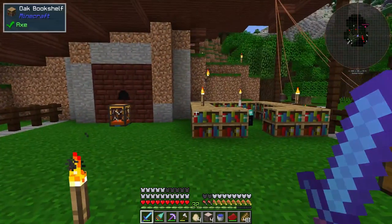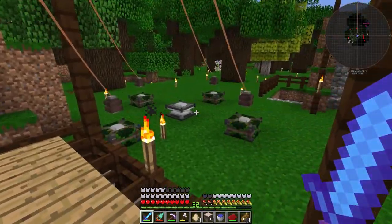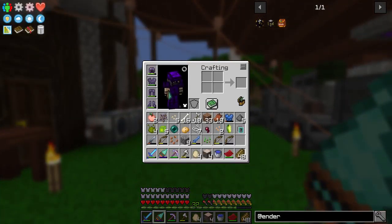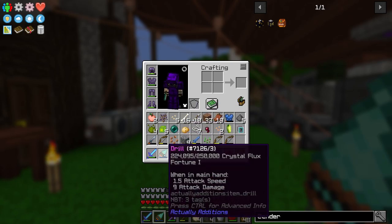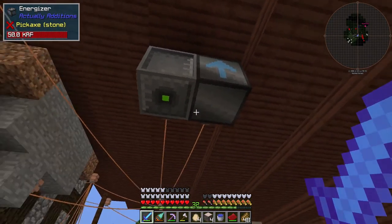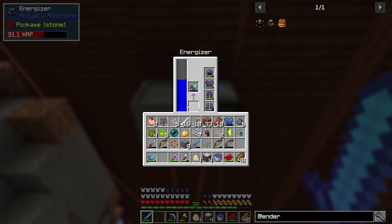In the last episode, we didn't have all of this, or this, or that. I actually recorded a video that ended up not having any audio, so we're going to scrap it — that's where I made this drill. This drill is from Actually Additions, so we needed to make several machines from Actually Additions in order to get it created. This is an energizer, and this is what charges the drill, so it's rechargeable.